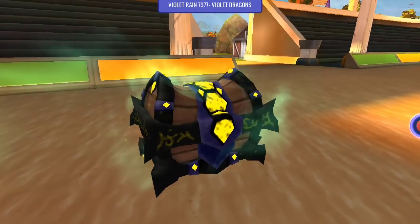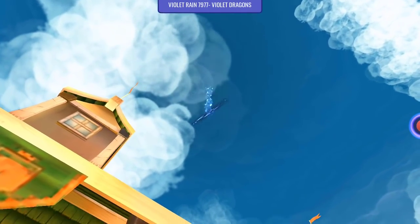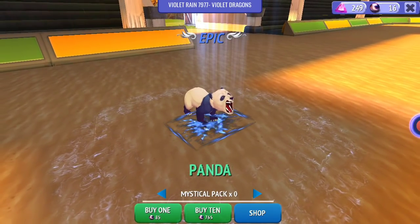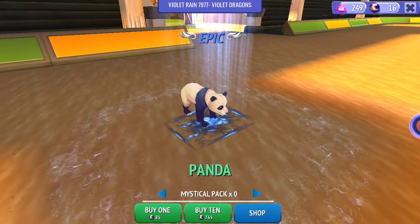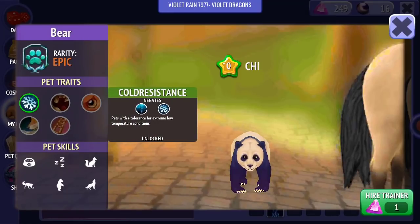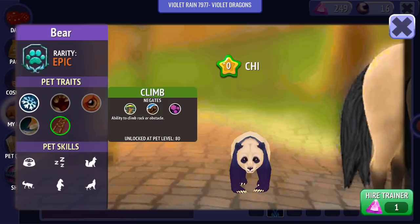So this was the first of the two pet chests that I opened. For this one it was the mythical one that I went with, and I got a panda out of that one - an epic panda. I was pretty pleased with the skills that I got on that panda as well. We had cold resistance, we had strength, there's predator, smell tracking, and then finally climb, which is what I need. I need climb on a lot of pets to be honest, it often comes up for me.